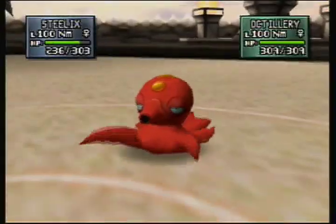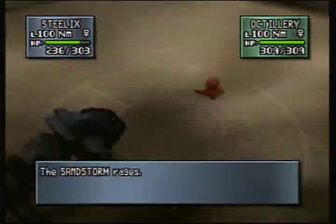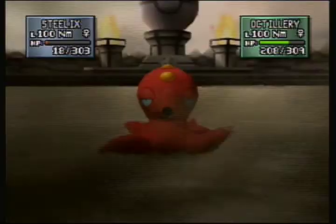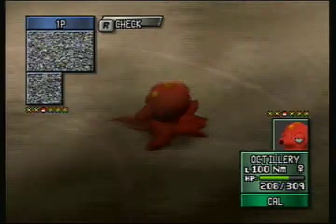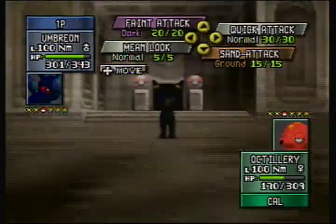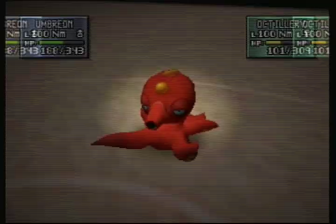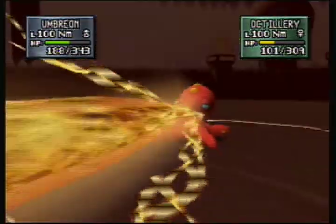Now we're down to Forretress. This is where the match gets hectic. I put up a Sand Storm because I figured that's the best bet, since he's pretty much going to take me out in a couple of shots with that Octazooka gun. I'm surprised it didn't just one-hit KO. But I do manage to get a little bit of damage on him with a Mud Slap. Now to my last Pokémon — Umbreon. Umbreon is, of course, going to get hit by the Storm, and I think Quick Attack would be the best option here. I am wrong. So I'll switch over to Sand Attack to lower his accuracy just a little bit.